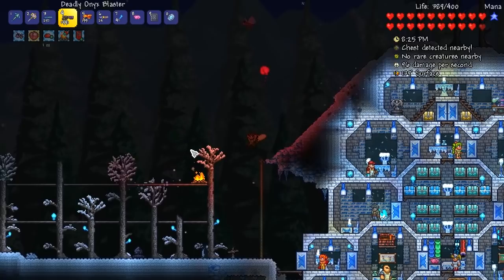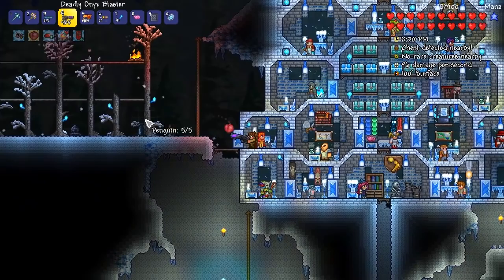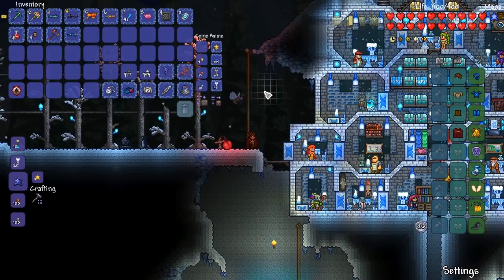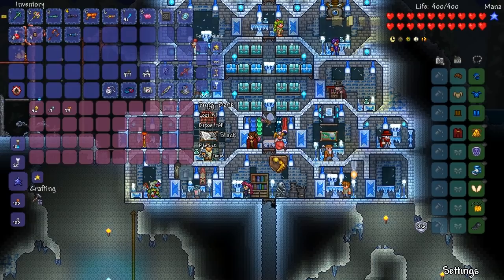It's not fully automatic though — you have to actually click it to shoot it, similar to the Phoenix Blaster. You can't just hold down the click; you have to click every time you want to shoot. Dude, this looks amazing — the actual texture of the gun itself is so cool. That's actually really, really awesome. I'm chuffed to bits with that, I really am.